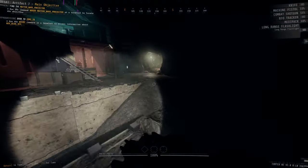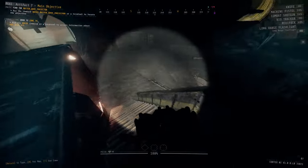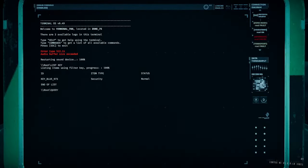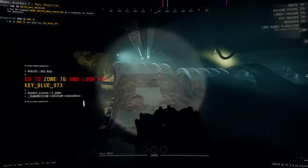In Zone 75 there will never be any sleeping enemies, but there will be some resources for you to collect, and there are also going to be three different security doors. The northern security door is the direction you need to go to get to Zone 80, but this door is locked and requires a color keycard, which will always be located either in Zone 76 or Zone 77. So hop onto the terminal that's on the northeastern corner of this area, use it to figure out which one of the two zones that keycard is in, and once you know, head over to the respective security door.